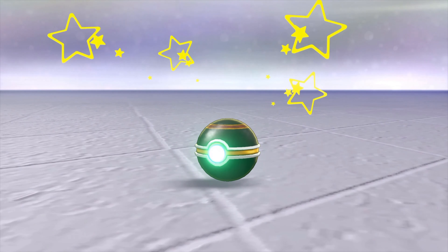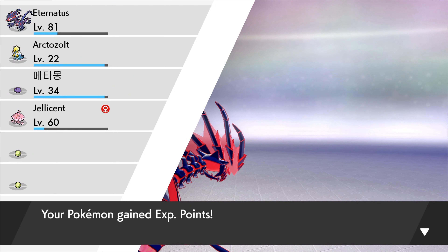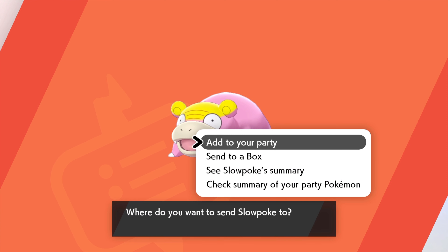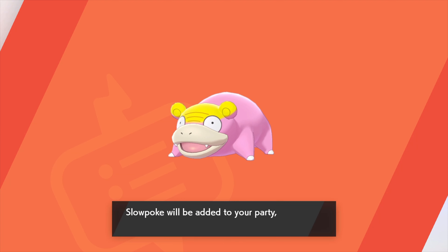We got the Galarian form Slowpoke! In order to actually evolve it, we do need to go to the Isles of Armor. One DLC will come out in June and one in the fall. Let's add it to our party — it's level 12. This is how you actually get the Galarian Pokémon.